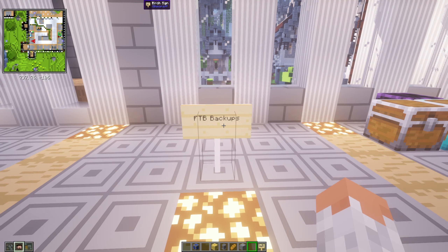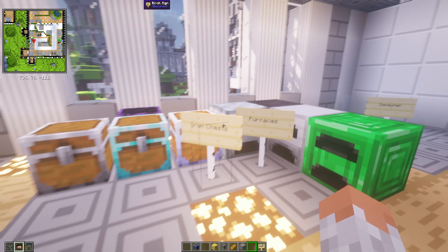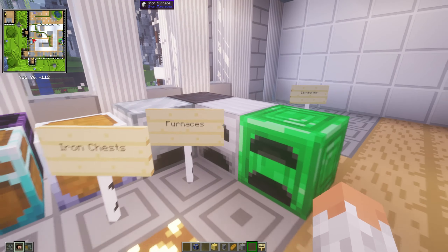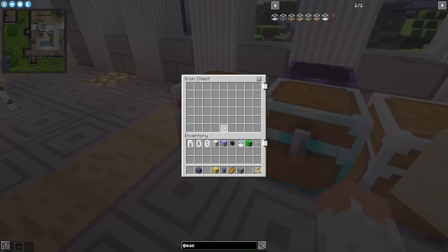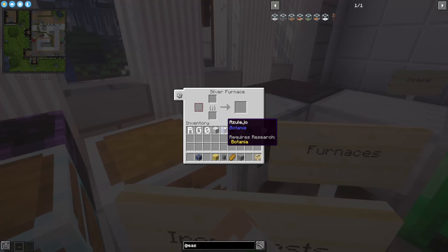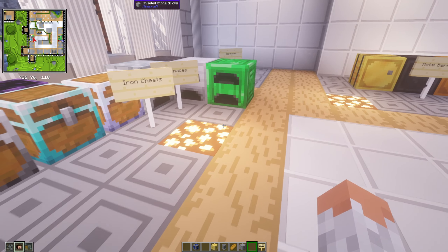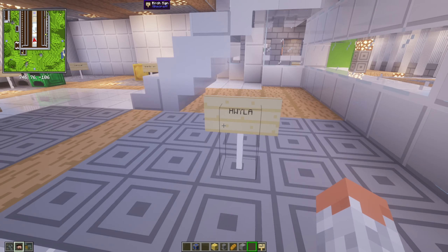Then we have Flywheel — a modern rendering engine for Minecraft. Then we have FTB Backups, which creates customizable backups you can schedule. Then we have Iron Chests and Iron Furnaces — upgradable chests and furnaces. You have obsidian ones, diamond ones, and they just have more space. The furnaces smelt things faster.